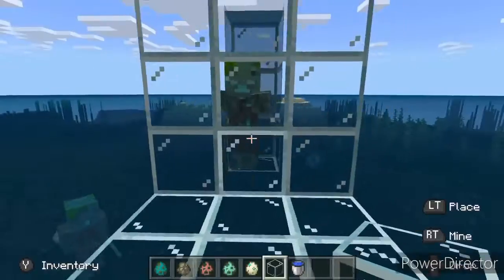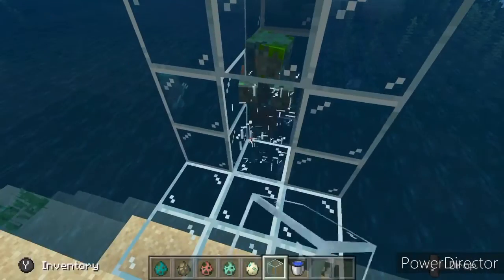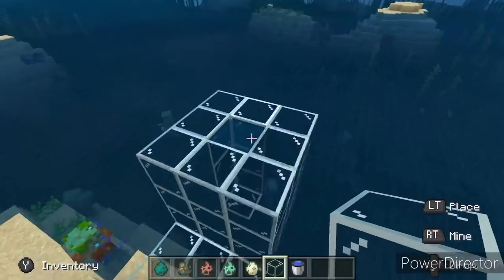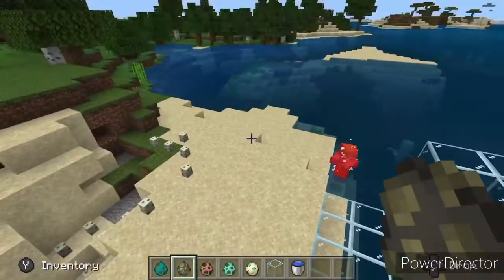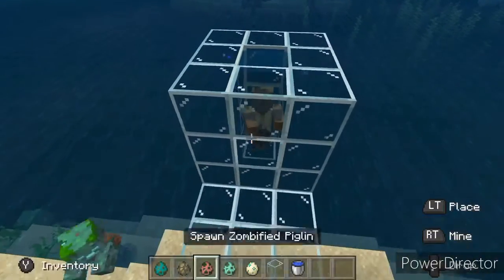It actually worked! So I guess zombies can drown and then they turn into a drowned. Let's just push that guy in here. Next up, we are going to try a husk — the champion of the last video. He survived most of the explosions. Let's see if they can drown.